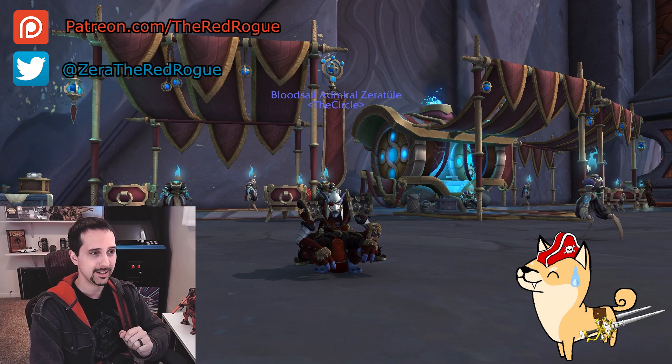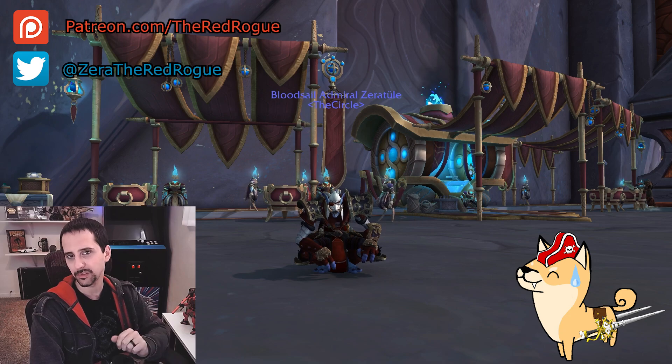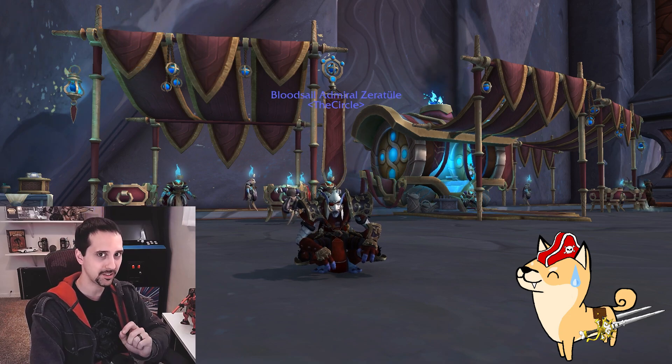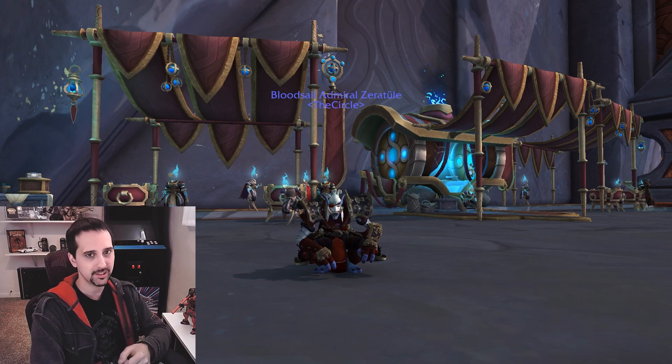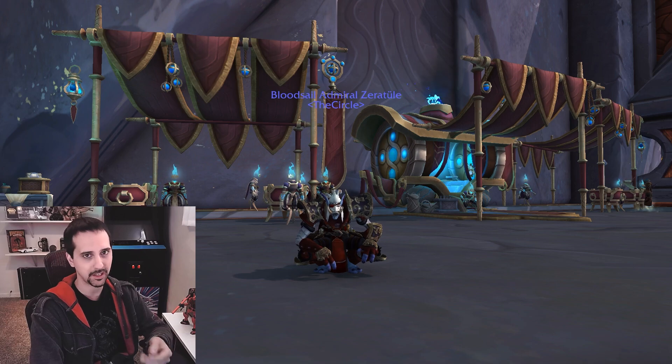Recently I had a pretty stupid mistake, and it led me on a bit of a quest — that quest was to find some WeakAuras to help me track some information a little easier. Namely things like your currently active Covenant Soulbind and the traits and conduits you're using, your legendaries and talents, stuff like that.